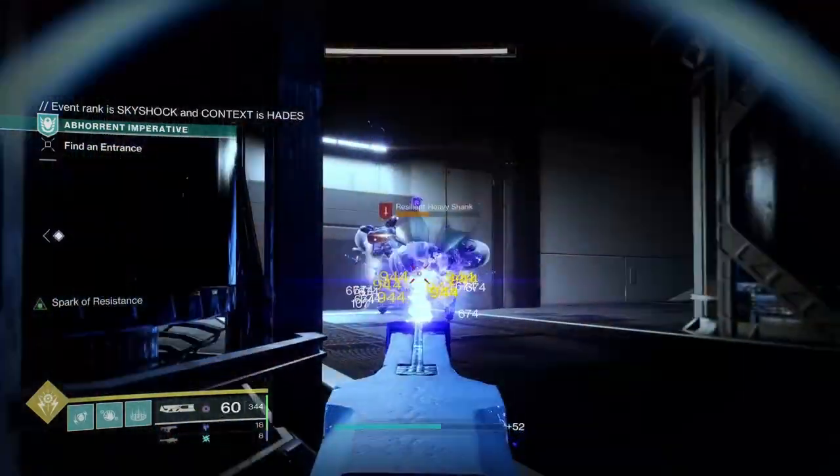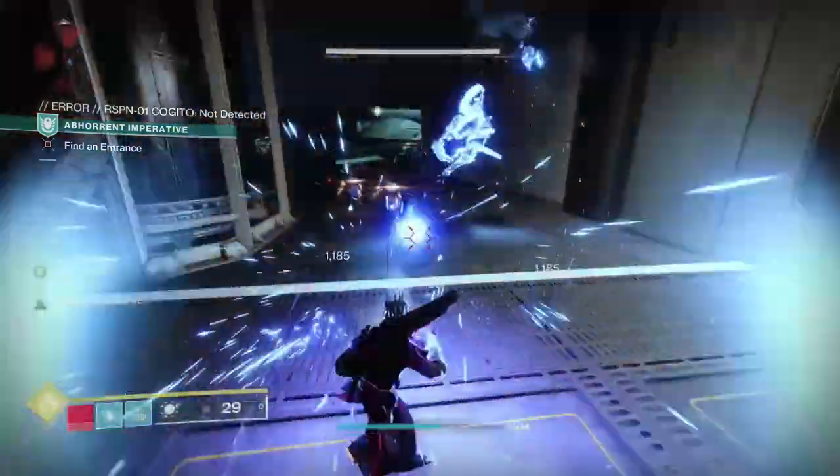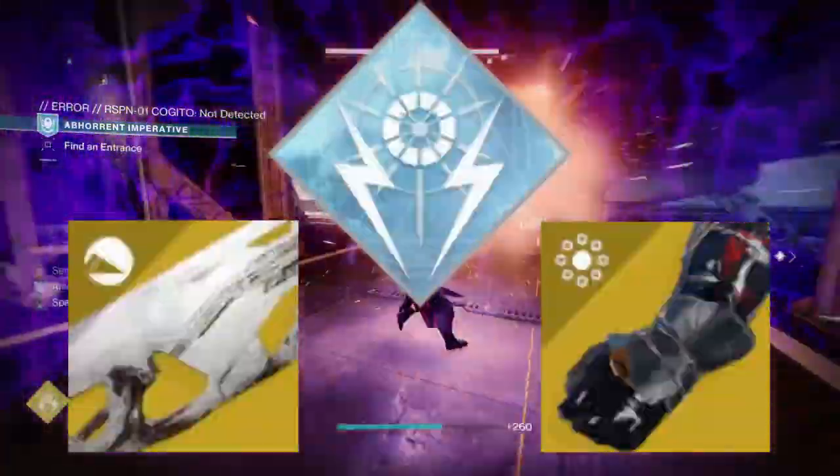This is a build utilizing Ruinous Effigy with the recent arc changes. For this build, you will need the arc subclass Stormcaller, the Getaway Artist, and Ruinous Effigy.